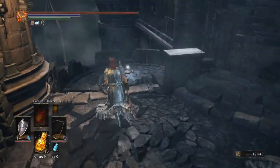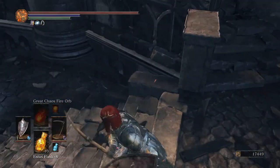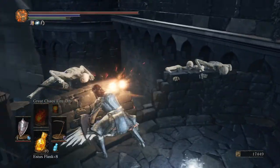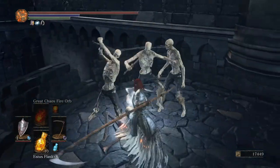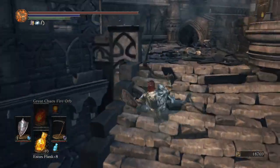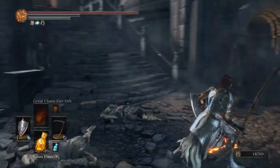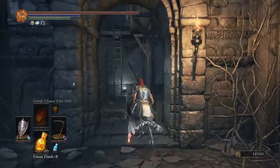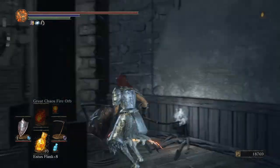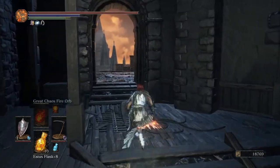There we go. Got some guys down here — there's just the one. Let's take you down. There's another titanite chunk. One more and we can max out our Pyromancer's Flame and we can start upgrading the scythe again, which will be nice. Be careful in here — the big knight can jump down on you. Has jumped down on me. Careful of his moveset, he does have some pretty nasty moves.